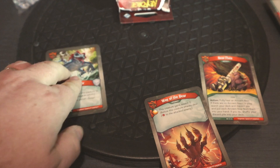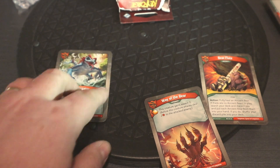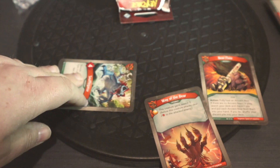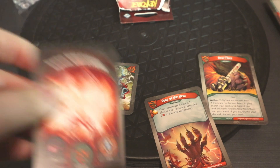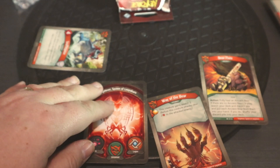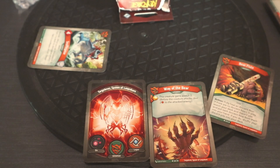Another alternative for creatures is to reap — that means you exhaust your creature without attacking, and that gets you an amber. Any amber you get stays on your house card, and when you have six at the start of your turn you must forge a key.